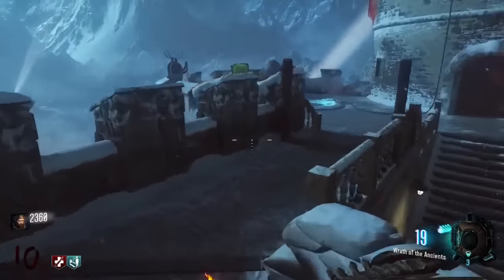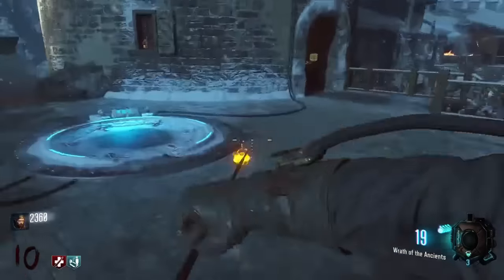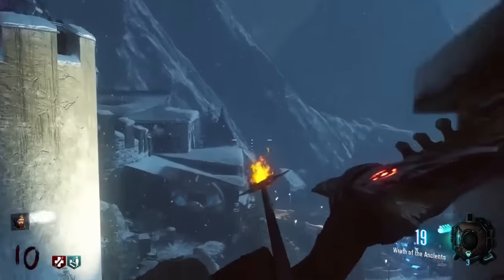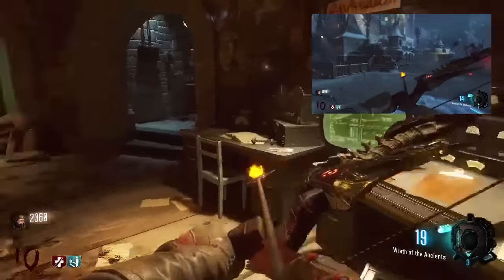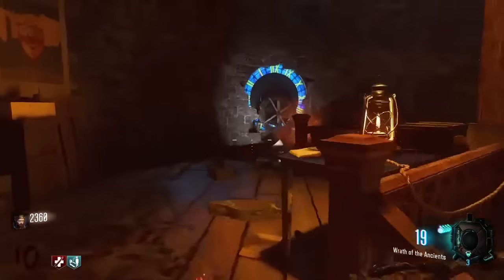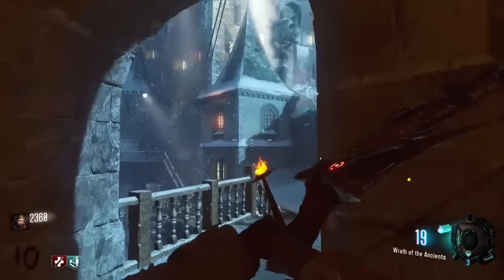Moving towards the right of the Bastion we have the Clock Tower. At this area we've got a Wonder Fizz as well as another landing pad. Basically what they do is you have to initialize them and then you can use these machines — it's a transportation method around the map; there are a few of them. Heading into the Clock Tower, this is a very insignificant area other than Easter egg stuff.